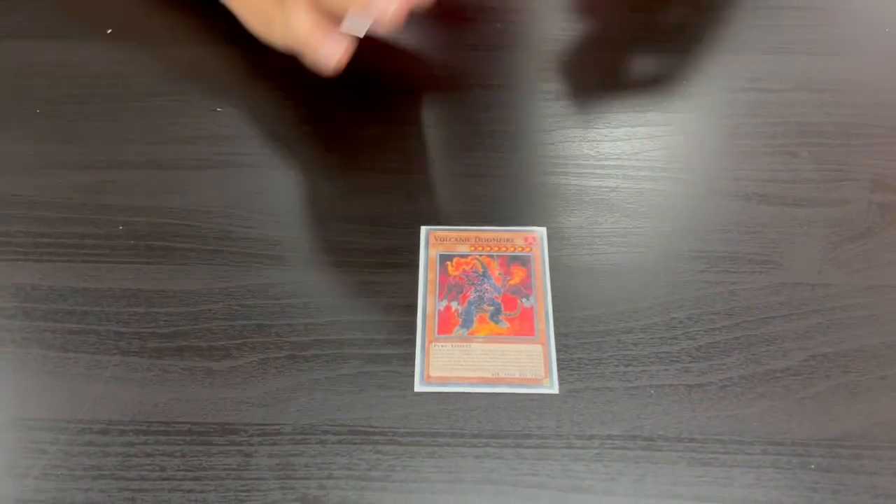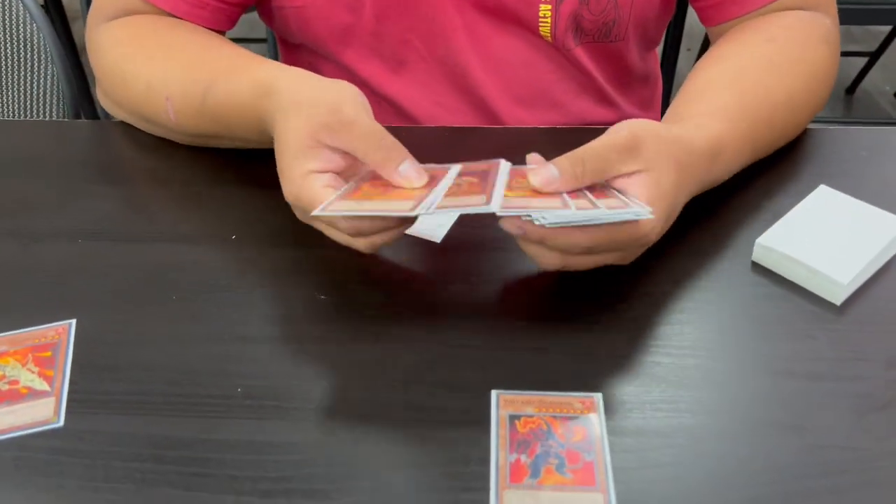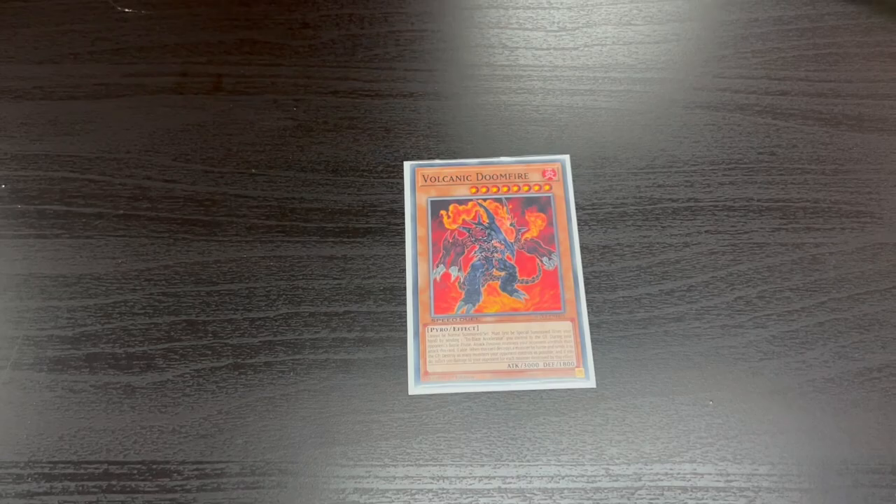We're playing one Volcanic Doomfire. With the new support you have ways of setting up its summoning condition. Doomfire can be summoned by sending any Tri-Blaze Accelerator from your deck to the grave, and Rimfire lets us place Tri-Blaze Accelerator onto the field quickly. On your opponent's turn, everything must battle Doomfire. If it destroys a monster in battle you blow up your opponent's entire field and inflict 500 damage per card. It's a 3000 ATK monster — it runs over small things and then clears everything else.